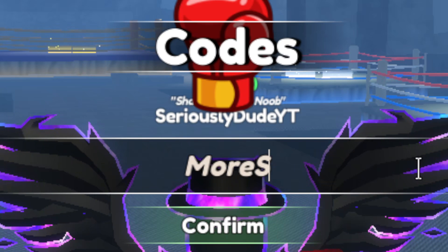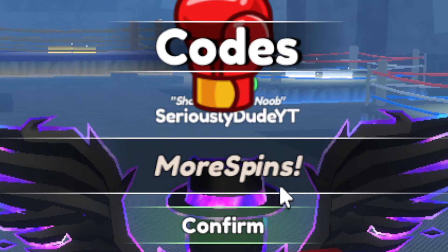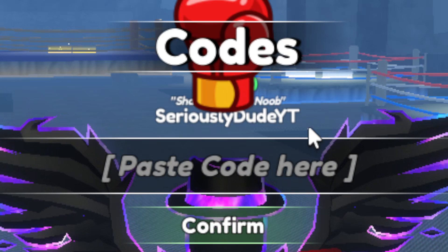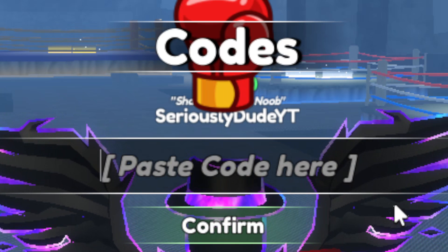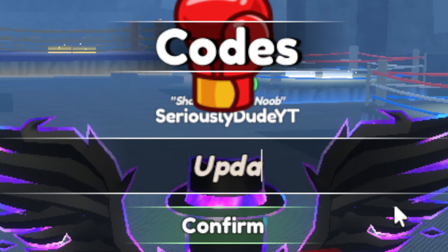The next code is going to be capital M, lowercase 'ore', capital S, lowercase 'pins', exclamation mark — moreSpins! Go ahead and click Confirm and redeem that one for five spins.